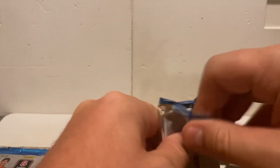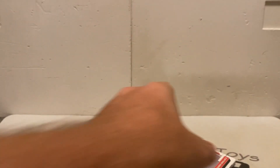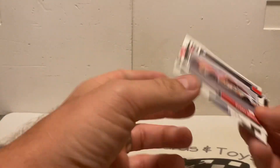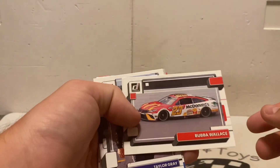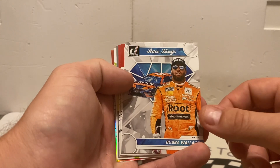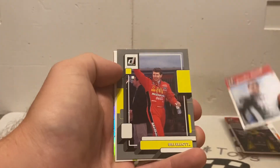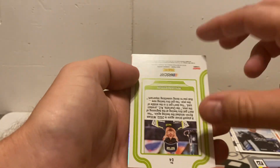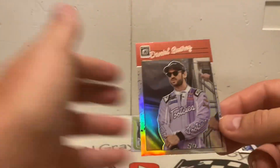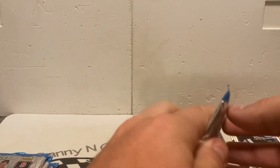All right, got our code card off the start. Pack one has cards all over the place: Bubba Wallace car card, Taylor Gray, Bubba Wallace Race Kings, Brandon Jones, Landon Cassill, gray border Bill Elliott. We got a backwards William Byron — that's an elite series — and we got our optic silver of Daniel Suarez. All right, pack two.